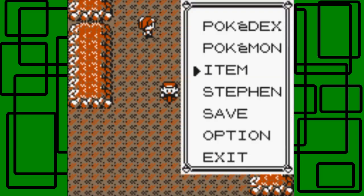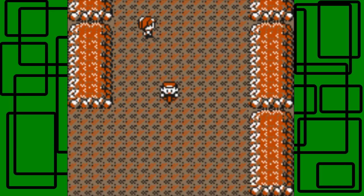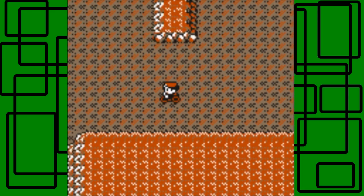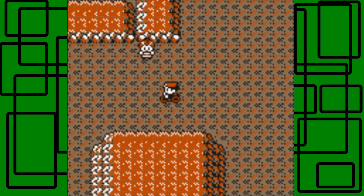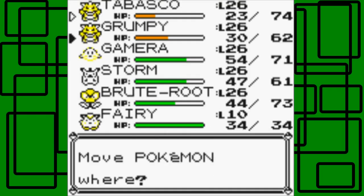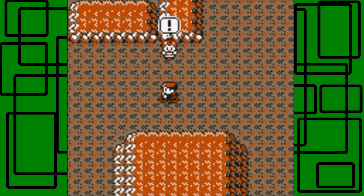The repel's effect wore off, so let's put another one on - we have 10 left. I accidentally got off my bicycle when I meant to select a repel, but accidentally selected the bicycle instead. There we go. We have 10 more repels. We might be near the end of the tunnel actually - maybe not, maybe we have another section or so. Let's switch to Gamera up front.